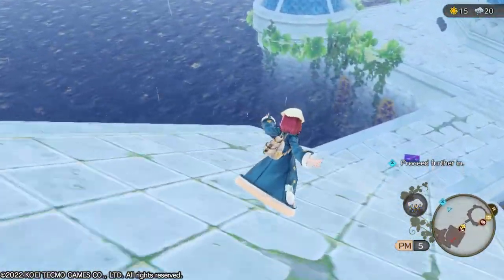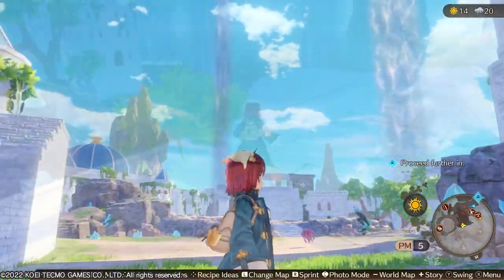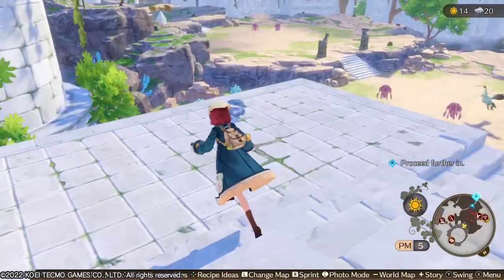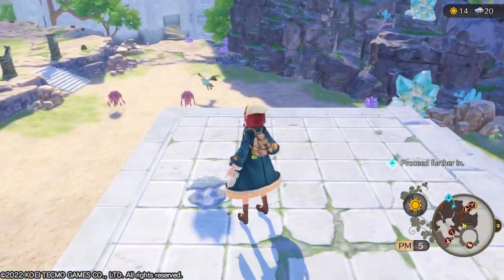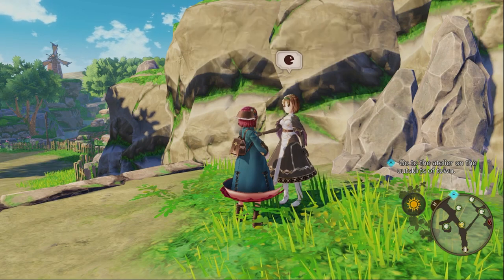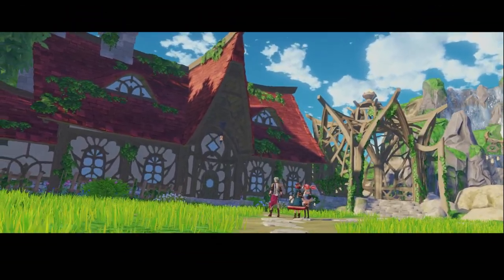These obstacles can be addressed as mentioned, but it all falls into a kind of puzzle element — you need to figure out how to play with the weather and move on. It can get a little bit frustrating, but once you understand the map and know how to use the weather to your advantage, you'll naturally get familiar with what you need to do.